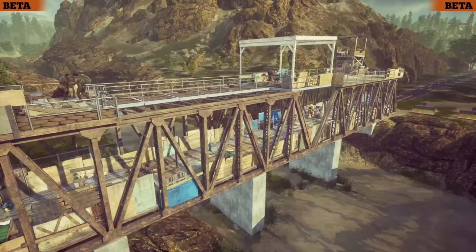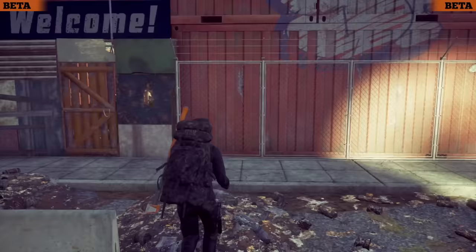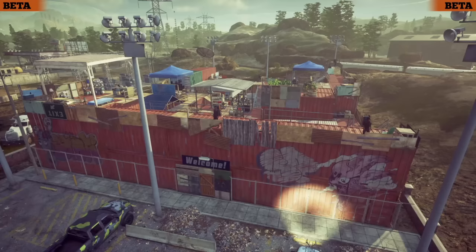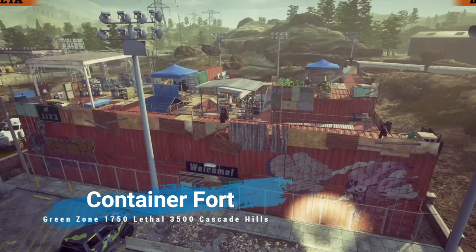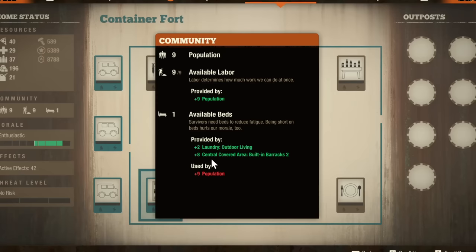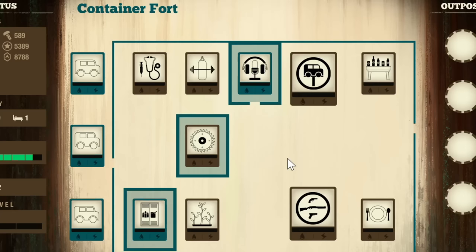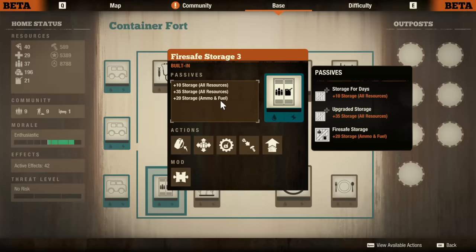There is one that's clearly really good for Cascade Hills — it's really special but has one big flaw, maybe two depending on your preference. That is the Container Fort, which is absolutely an endgame base and one of the best in Cascade Hills by miles. Costing $1,750 in the green and $3,500 in lethal, it comes with something pretty amazing that not many bases have: built-in beds that don't take up any slots whatsoever. It's kind of almost hidden — 10 beds in total are already built in, which is huge, making this technically one of the best late-game bases in State of Decay 2. It also features a built-in fire-safe storage.